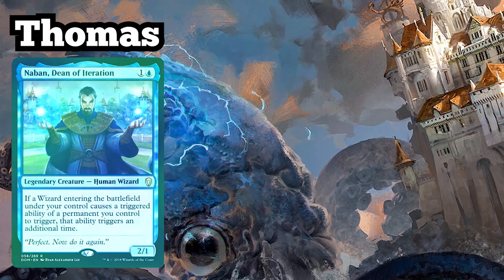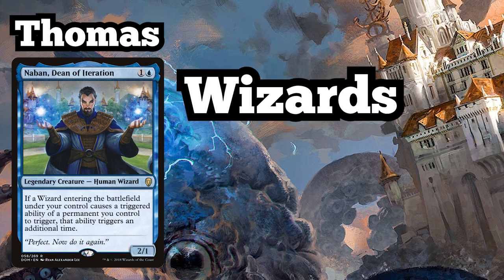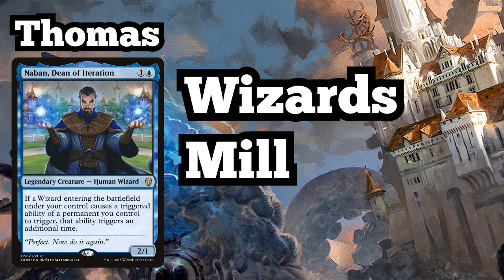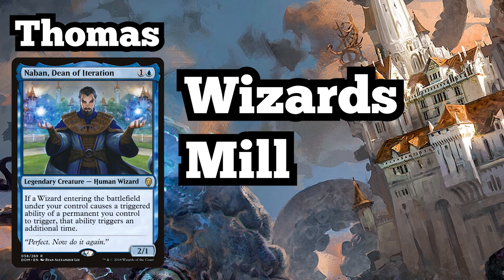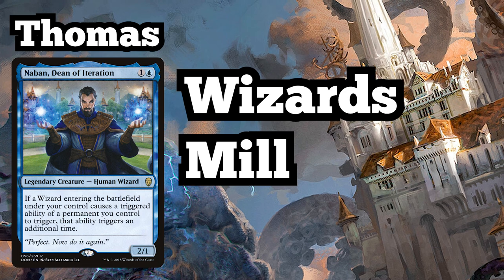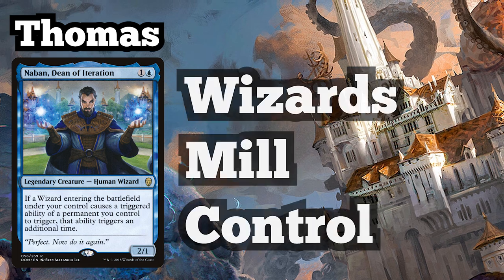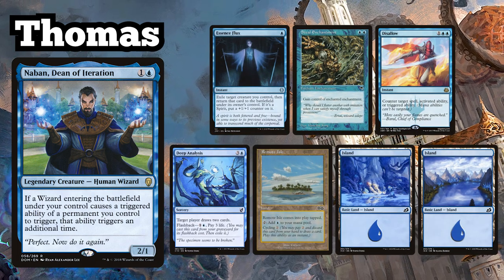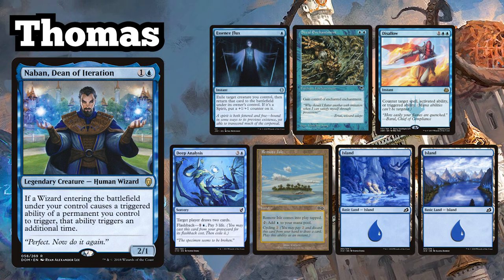Thomas is playing his Nabhan, Dean of Iteration deck, which runs a fair number of wizards to make the most of his commander's ability. He is also running a mill sub-theme, with the intention of doubling all his ETB mill triggers with Nabhan's ability. Like most blue decks, Thomas is running a healthy control package to protect his board and slow down his opponents. Thomas starts the game with a hand of Essence Flux, Steel Enchantment, Disallow, Deep Analysis, Remote Isle, and two Islands.